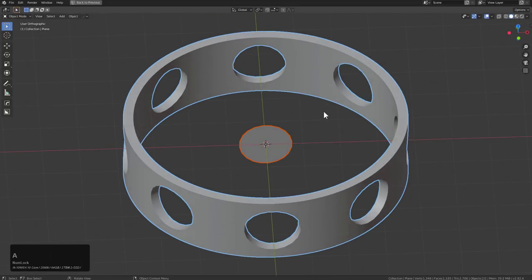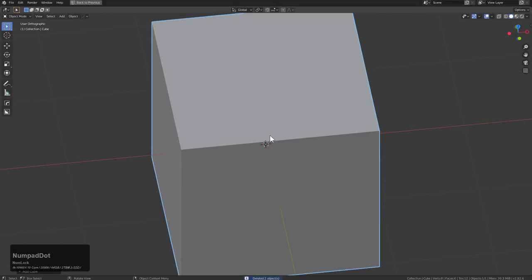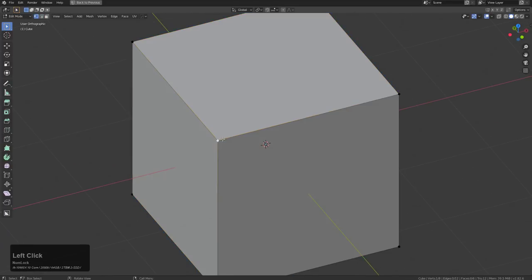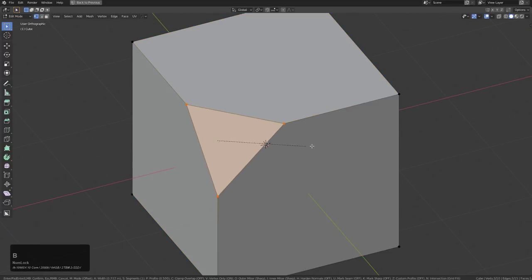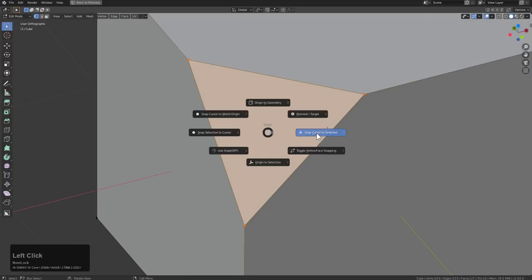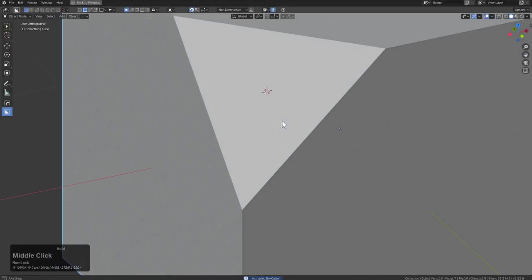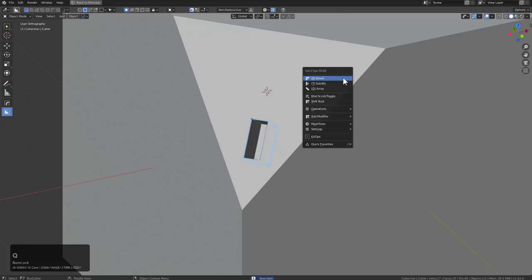We'll go ahead and delete that, and bring in the next object — just a cube. We're going to grab this corner and Control Shift B to bevel it, giving us this corner. Before I get out of edit mode, I'm going to Shift S to snap my cursor to this face. And if we Alt W to start Box Cutter, I can just start drawing a box on this face.